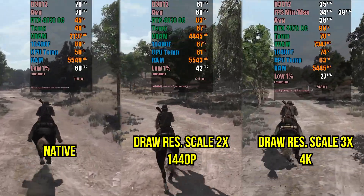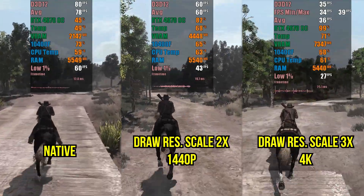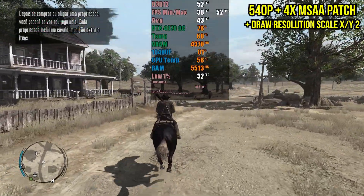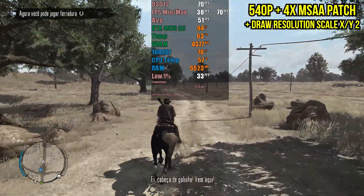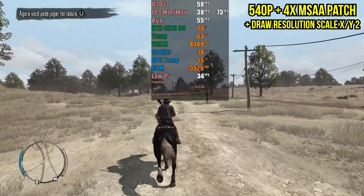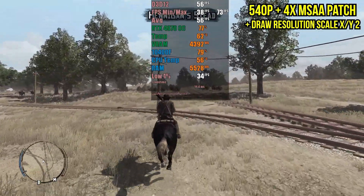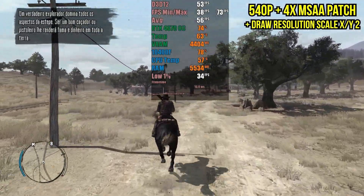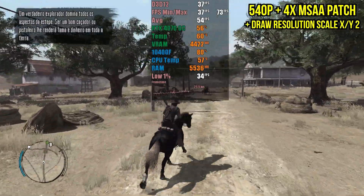Using a draw resolution scale of 2, the game already performs very well and I can maintain an average FPS above 60, at the cost of increased GPU load. Using a draw resolution scale of 3, the actual game resolution reaches 4K, the GPU load is doubled, but the game remains playable, surpassing 30 FPS. An almost perfect optimization option for 1080p with very little aliasing is to enable the patch in Red Dead Redemption that renders the game internally at 540p with 4x MSAA, then change the draw resolution scale for both X and Y to 2. With this configuration, the game stays above 60 FPS outside of cities with incredible visual quality, and you can enable this even on a GPU with 4GB of VRAM.